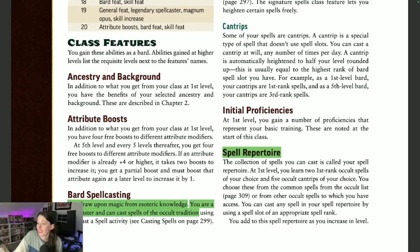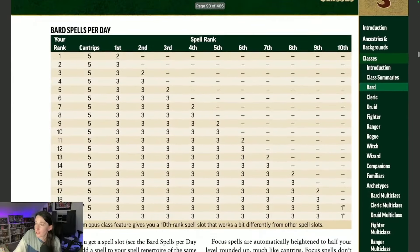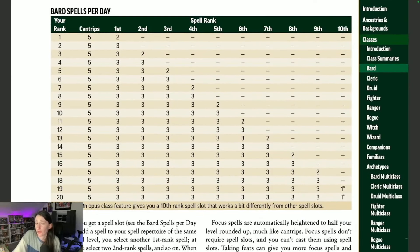Under your class features, the Bard Spellcasting header lets you know you use your esoteric knowledge to cast spells from the occult tradition. These spells go into your repertoire — your pool of known spells as a Bard — and you begin choosing from the common occult spells on page 309. As you can see in the Bard Spells Per Day table, at level one you'll start with five cantrips and two first-level spell slots, and as you gain levels you will gain two spell slots and access to new spell ranks.